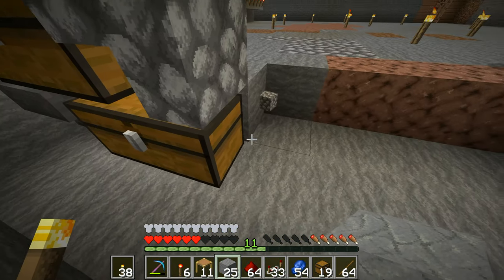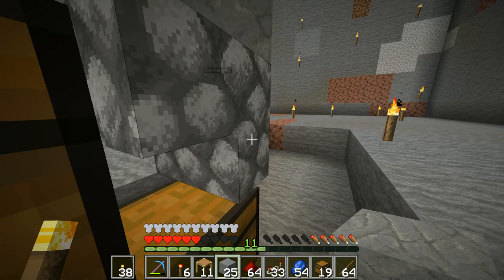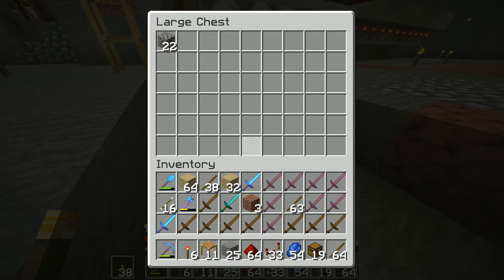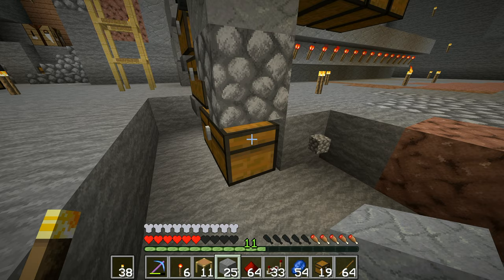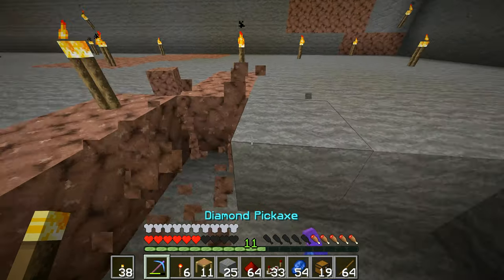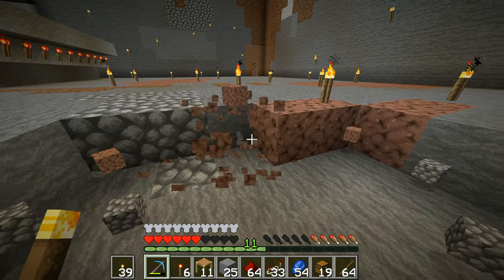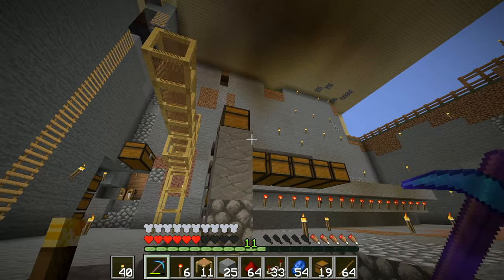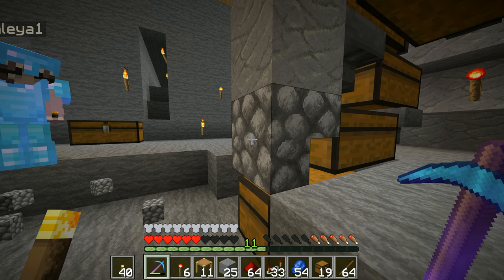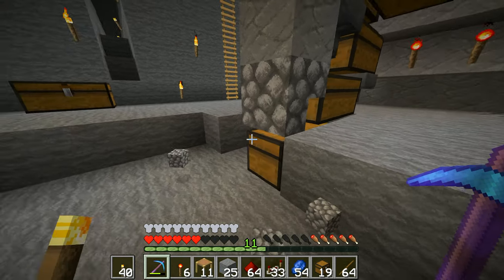We've now got this chest down here — ignore the blocks I've chosen for now. I've got a chest here that we're going to want to be able to access from the side, so we're going to want upside-down steps coming along there. Why upside-down steps? So you can open the chest — if you put a full block you can't open the chest. There'll be something similar to that chest up there.